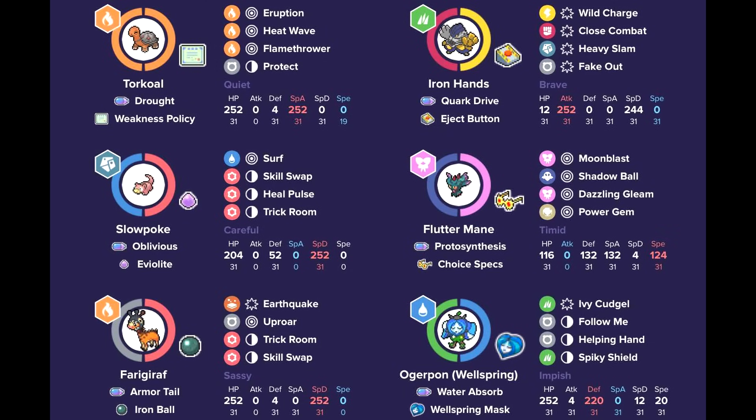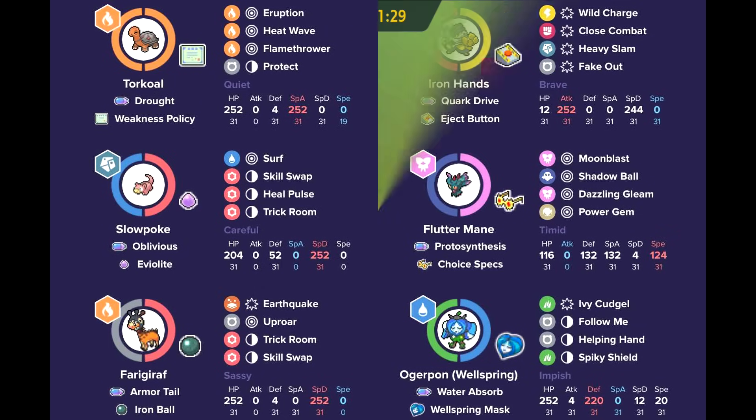To round out the team, there's also a Follow Me and Helping Hand Ogerpon for support with Torkoal if you need the extra support, as well as a Choice Specs Flutter Mane that can clean up in the endgame or put out strong damage in the beginning to weaken things for Torkoal. If you'd like to check out the details of the team and the creator, they'll be linked in the description down below.